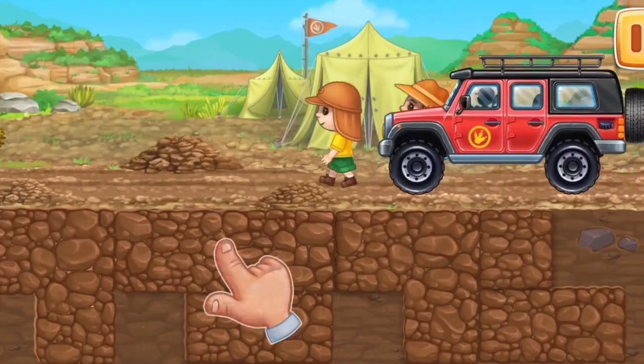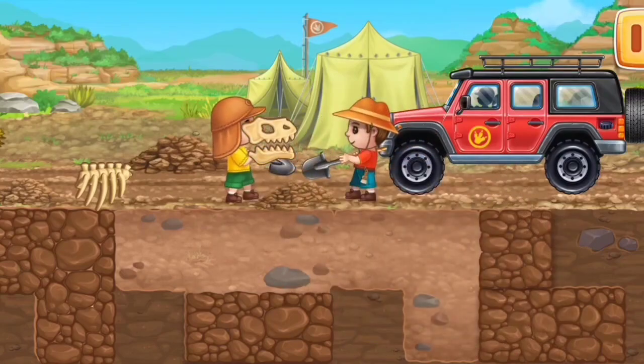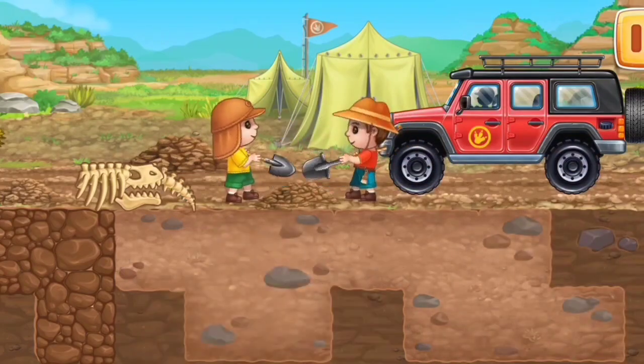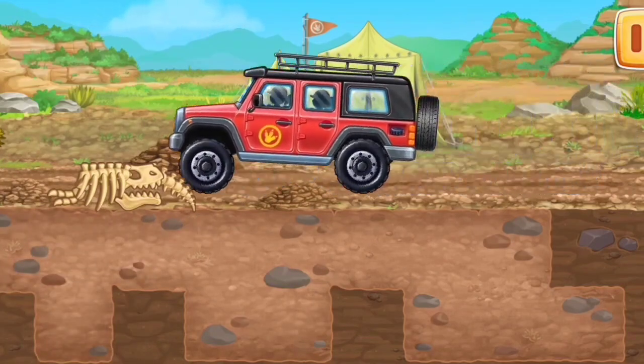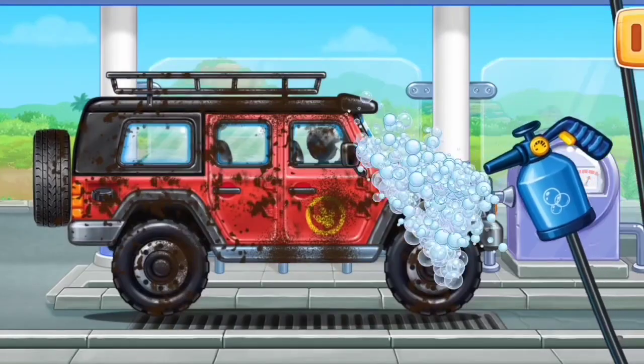Let's do an excavation. Tap on the earth tile to find a dinosaur. Don't stop! We need to wash the red off-roader.